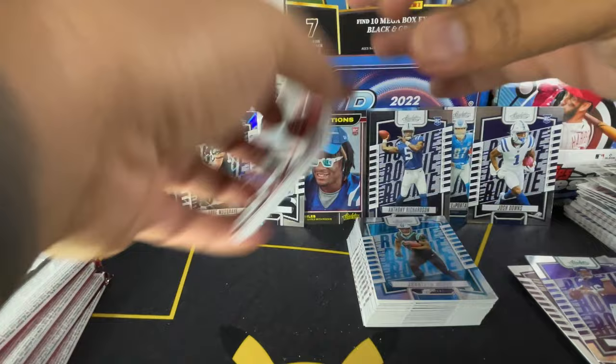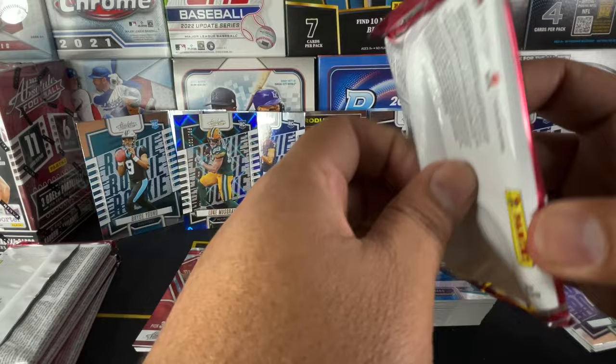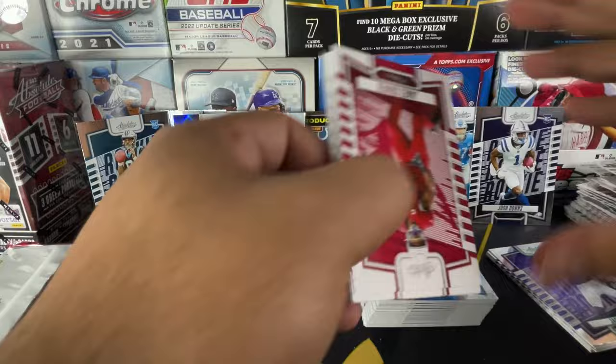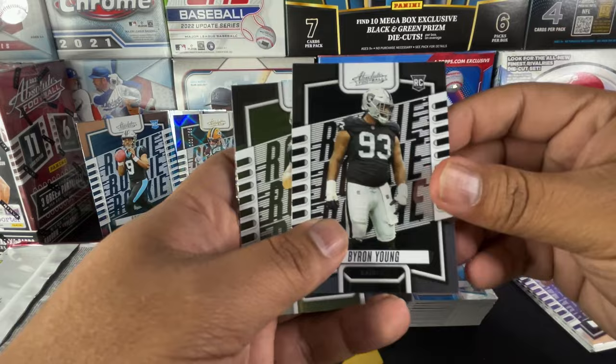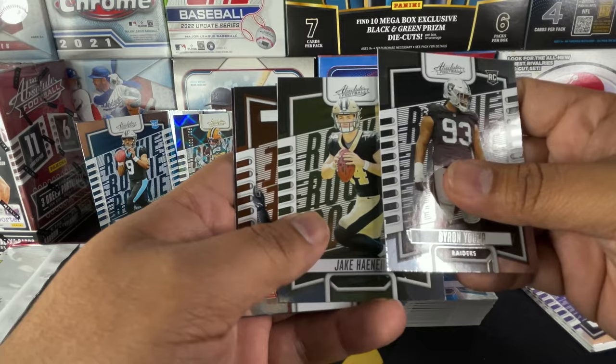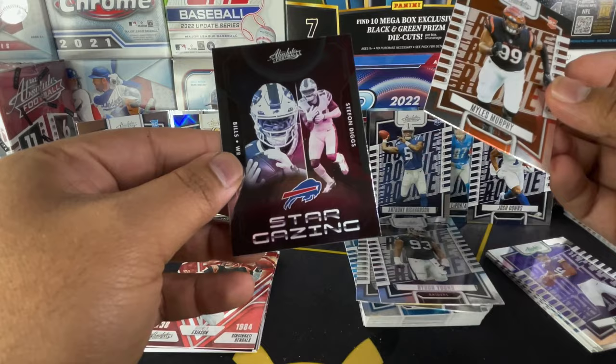A lot of people bash this product — they all just want the kaboom, the big hit. Just like everyone else, I want the big hit too. But it's nice to get some of the rookies to have in your collection. It's a nice product to rip with your kids. Byron Young, Jake Hayner, Miles Murphy, and Stargazing Stefan Diggs.